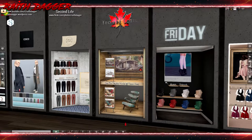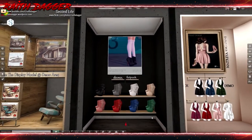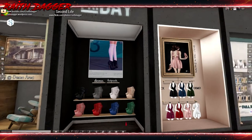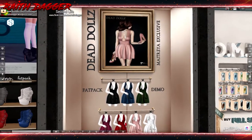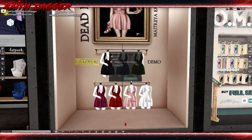Friday - we've got some heeled boots for Maitreya Laura high feet. Fat pack is 800, single pair of boots is 200. Looks nice. Dead Dolls - a dress and shoes, Maitreya exclusive. 1800 for the fat pack, single piece of clothing is 300.